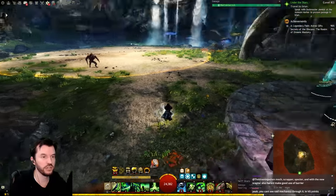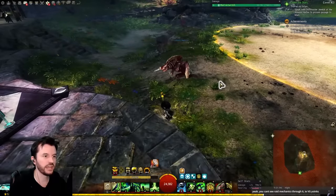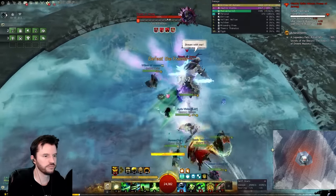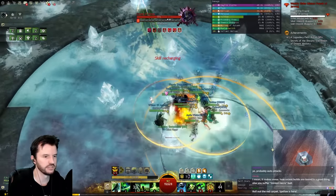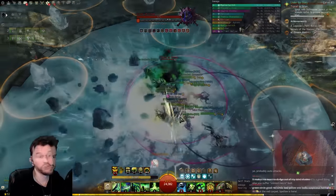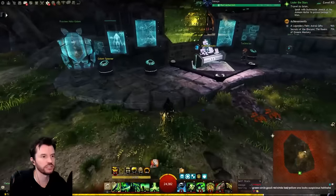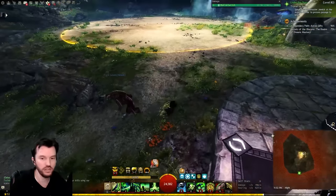One more minor issue: sometimes if you get hit by a mechanic it despawns your Flesh Golem. Today on Fraenir I got clipped by a red circle — it froze me for a second, I broke out, and my golem was dead on a full 40-second cooldown. That's a bug that's been in the game forever. If your minion has to despawn due to a mechanic, it really shouldn't go on full cooldown. That's frustrating.